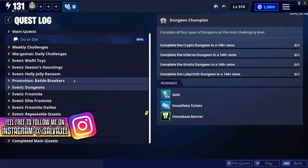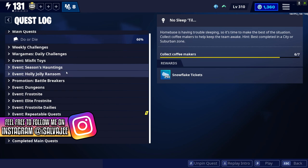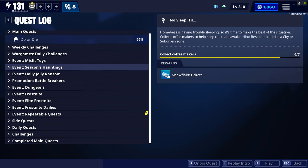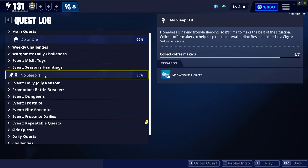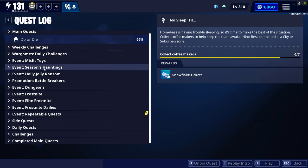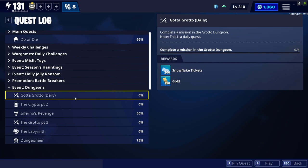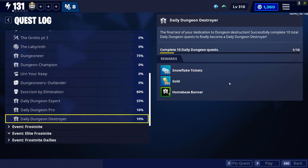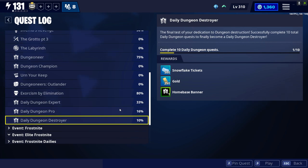Make sure that you guys are doing all of these side quest type challenges and also play Destroy the Encampment, so that you can complete the side quest or the event quest very quickly and get the gold. And if you've already done that, make sure that you guys are running dungeons, do your daily for the dungeons, and also make sure that you guys are taking advantage of the daily dungeon destroyer, which gives you 250 gold.